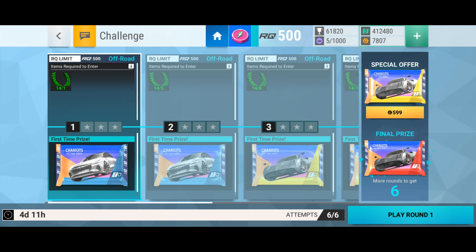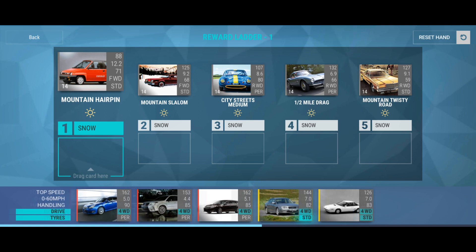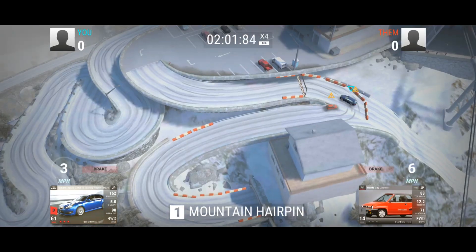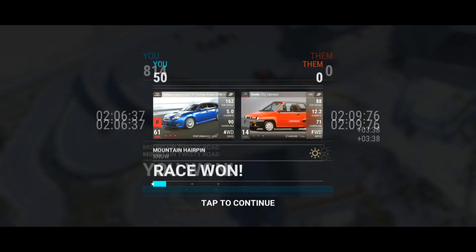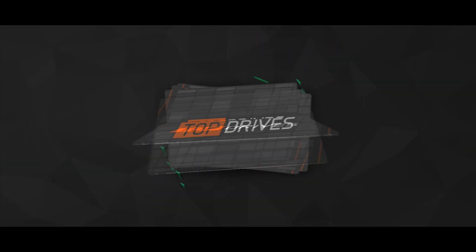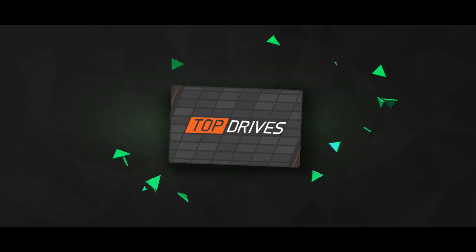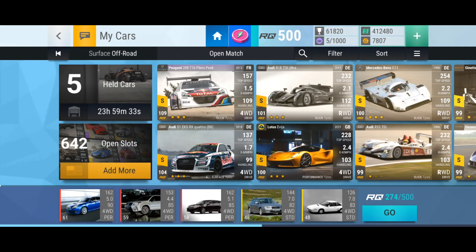The first pack is aluminium. The last card is the only card that has the Chariots of the Gods tag. We won't watch any of these — they're all going to be easy wins, we're just going to rattle through and open the packs. Pack number one, aluminium: Alpha, Citroen, Volkswagen, Lotus, and a Ford Cougar. Nothing — that's fine.